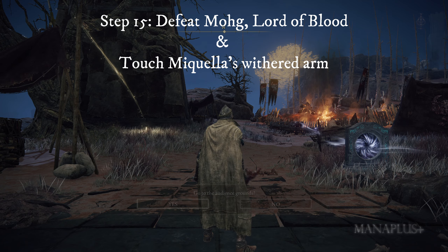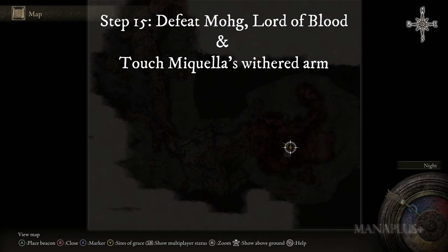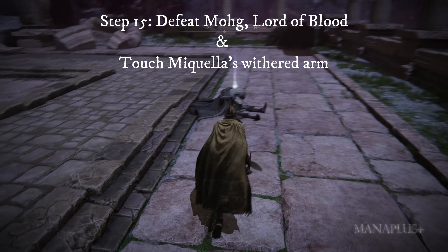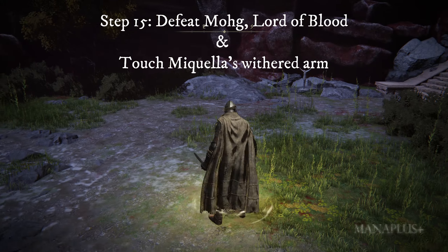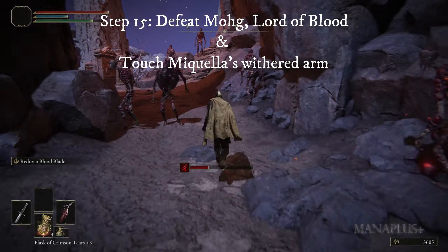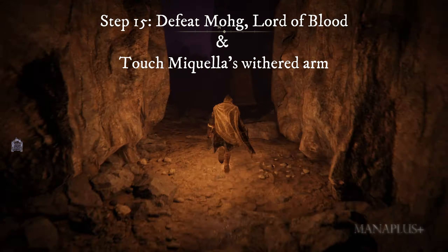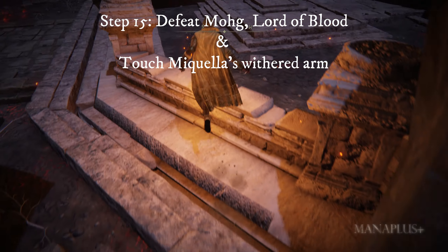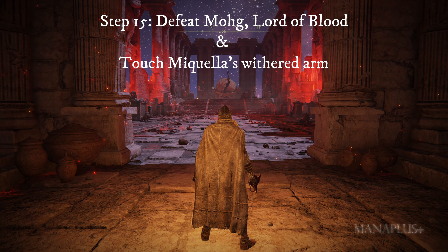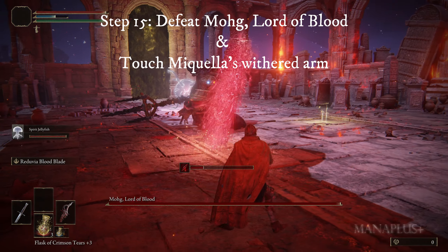Step fifteen: the last thing you need to do before you can touch Miquella's Withered Arm is to defeat Mohg, Lord of Blood. This is the final challenge — this boss is a very tough gatekeeper. Search your inventory for the Pure Blood Knight's Medal and use it; you will be instantly teleported to Mohgwyn Palace. In this area, the level of the monsters ranges from 110 to 140, so the best way to stay safe is to run straight ahead, up the stairs and through the palace ruins, to reach the stone elevator that will take you directly to the entrance of the boss fight with Mohg, Lord of Blood. Level up to around 120 to 150, find better weapons like Moonveil, and upgrade the best Spirit Ashes you have, like Mimic Tear, and you will be able to defeat him. After defeating him, proceed and touch Miquella's Withered Arm, and you will reach the Land of Shadow.